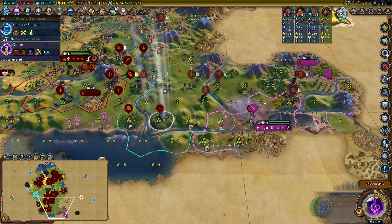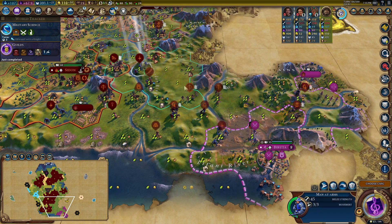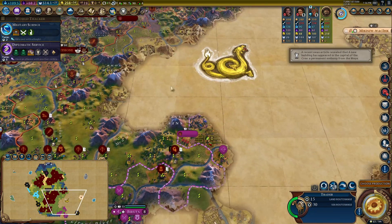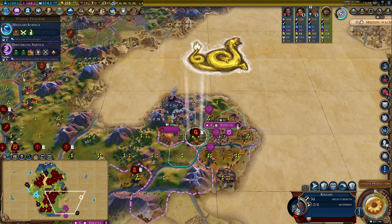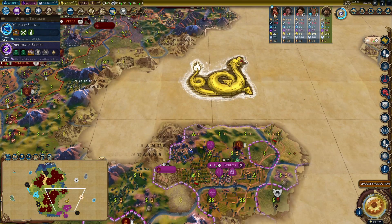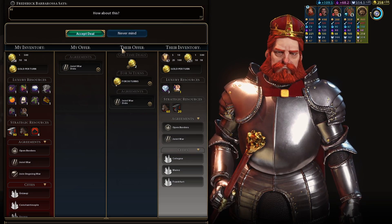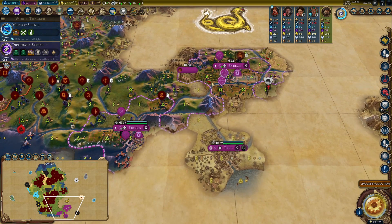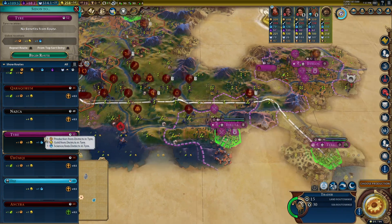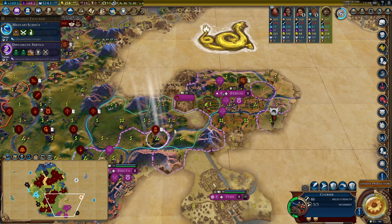I'm just going to send my cavalry in - they've only got 250 military strength, that's half what Alexander the Great had before I killed him. There's another flood over there - God, this map has been a super bloody map, big flooding. Germany wants a joint war with Dido - they do, so that's quite useful. Is there a route to Tyre? Yes there is - in we go. That route is lovely. This knight will be sacrificed if I attack this turn, so I just need to wait.